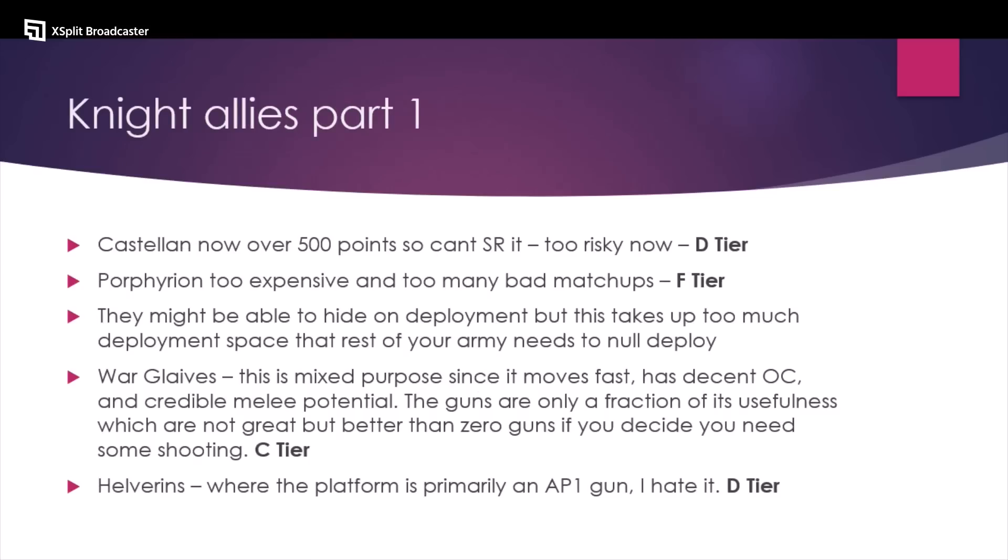Let's have a quick look at Knight allies. The Castigator — I used to say it was good, but after the points nerf I don't think it's good. It's now over 500 points so you can't even strategic reserve it. The Porphyrion — similar reason, it's even bigger and harder to hide, it has too many bad matchups, it's dedicated anti-tank at around 700-something points, too expensive, bad into a lot of matchups, and can't strategic reserve. Wall Glaives are not a great shooting substitute, but they are a shooting substitute if you don't have a Caladius or Land Raider. They're not good at shooting — I have tried it — but they do more than just shoot: they move fast, fix your problem of not tagging objectives turn one, have decent OC, credible melee potential, and give you a drop at about 140 points.